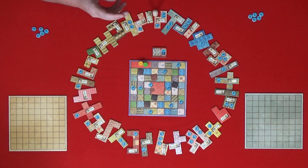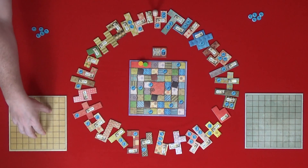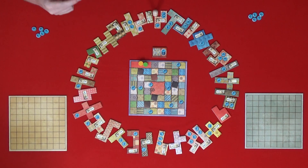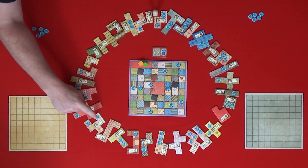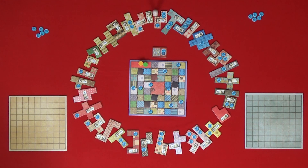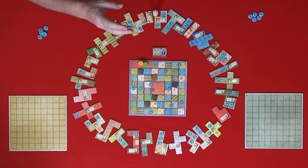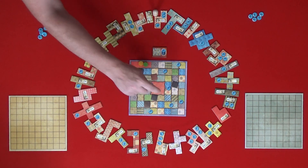We're all set up and ready to go, and since I'm the last one of us to use a needle, I will be going first. Patchwork is a very simple Uwe Rosenberg game in which we'll be taking these patches and placing them on this quilt board. Each of the patches has a button cost and a time cost. The button cost you pay from buttons in your collection, and the time cost is marked on the time board. The game is over when we both reach the center of the time board.